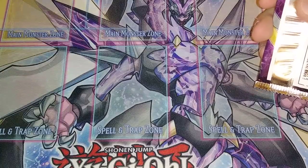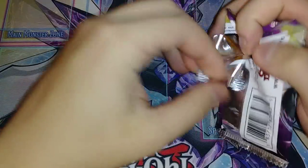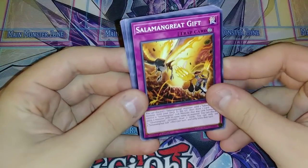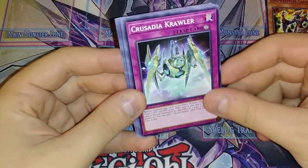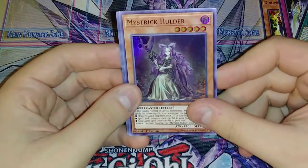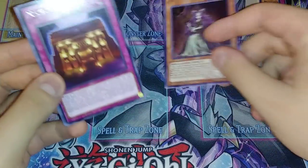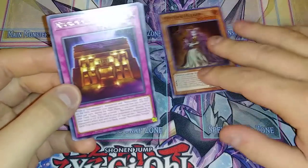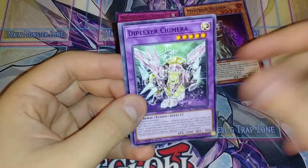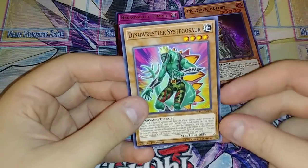These should only have Supers in them, but that's not a big deal, because that's all I really wanted from this set anyways. All the Ultras that I wanted were really cheap, and I figured this would be the best deal anyways, so let's see what we can get. We got Salamangrate Gift, a Dino Wrestler card, Crusadia Crawler, Rise of the Salamangrate, Mystric Hunter. We're just going to kind of breeze through them once we start getting duplicates. Necro Valley Temple, Patchwork Falafel, Dipexer, Chimera, and another Dino Wrestler.